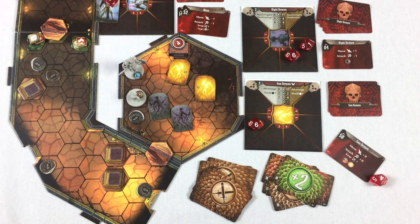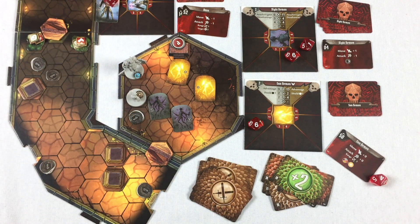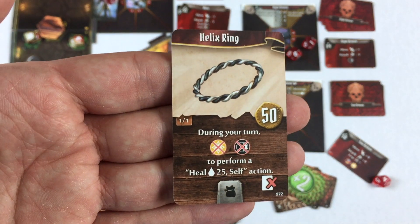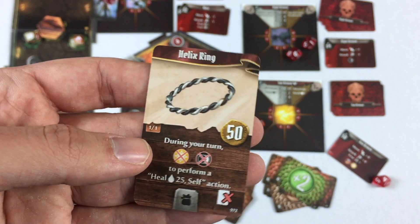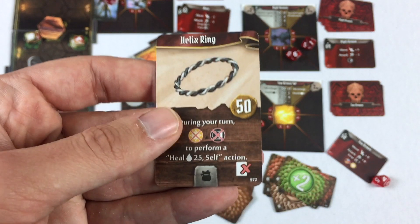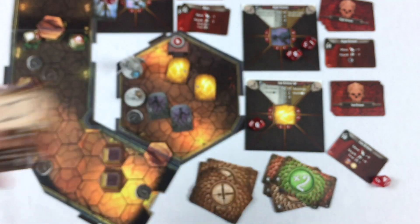Hey everybody! Norman and Taylor here, and we just beat the colorless, no problem. We were guided here by a coin that we had gotten before, and it ended up leading us to this very exciting Helix ring that I don't know how much we're going to use. Norman has this ring, which is sad because it's going to retire sooner rather than later, but it's really cool.